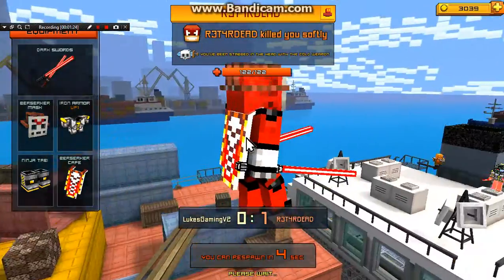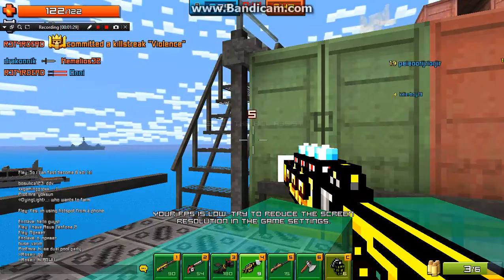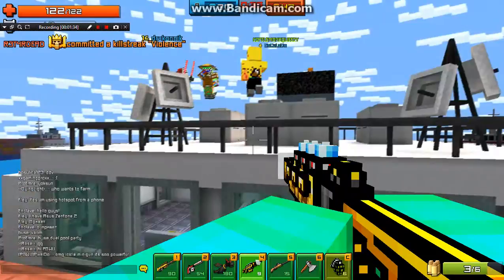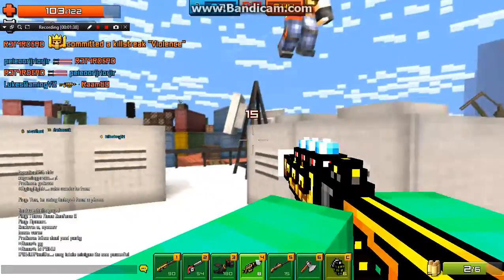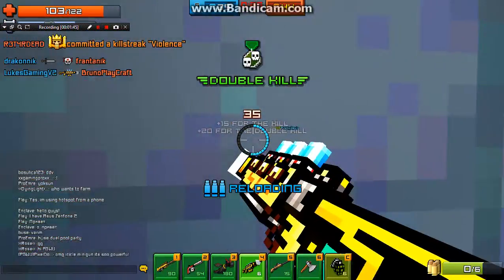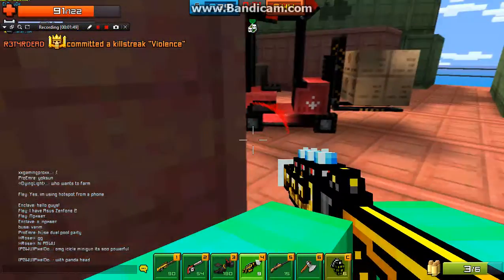Boom, I got a kill already! And then of course I get killed with the most OP melee weapon in the game — the dark sword. As you can see, it is pretty darn powerful. There we go, another kill, another kill. When you're playing with this weapon, the kills will just non-stop be coming to you.